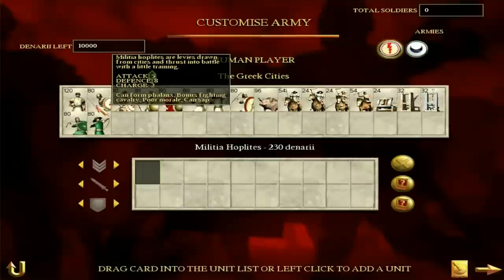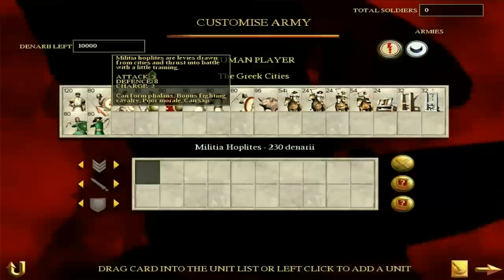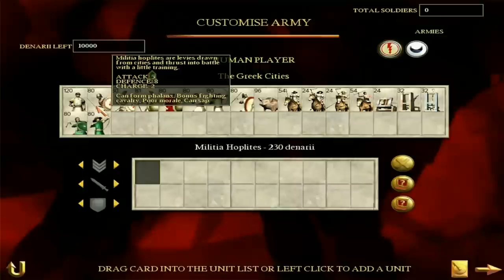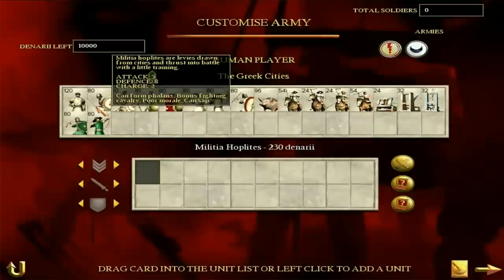Militia hoplites honestly aren't a big step up from peasants — they're not that great. In terms of hoplites, this is one of the lowest of the low. But they can form a phalanx, so they're somewhat decent, and they can attack cavalry relatively well. Their attack of five and defense of eight is underwhelming, but mainly they're bad because of poor morale. Even if they get charged into the front and take a couple of casualties, they're going to break. They're just pretty poor. Unless you're using them against peasants or basic cavalry, I wouldn't bother with militia hoplites much.